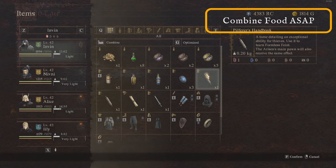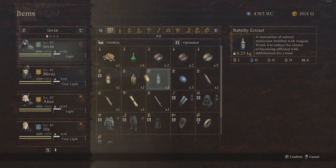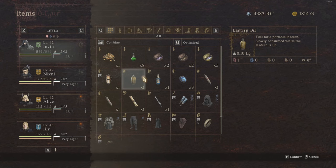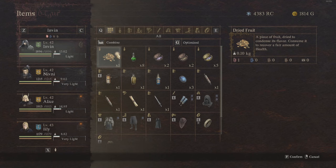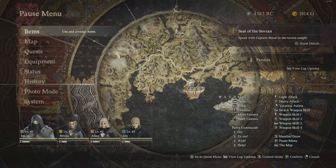When you are going around the world map you will pick up various things, a lot of which will be fresh ingredients such as fruit or plants. You want to combine these as soon as possible, otherwise they will go rotten. You can combine them into salubrious drafts, robberants, dried fruit, dried meat, and so on. Once you've combined them, that will stop them from going rotten.